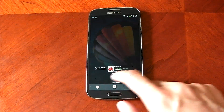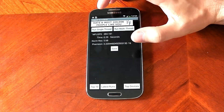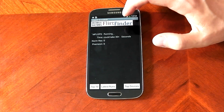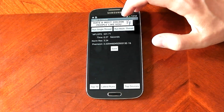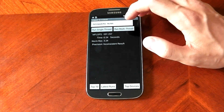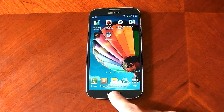Next is Linpack, a quick single and multi-threaded CPU test. Single-threaded performance scores around 263 to 284 — pretty consistent. Multi-threaded results are more all over the place: 595, 770, 727, 617, with some runs hitting 788. So results range from the 500s to the 700s, but those numbers are still very high and show very good performance, especially around 700. You can tap all day and get different numbers, but consistently strong.